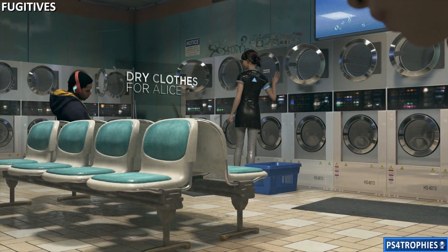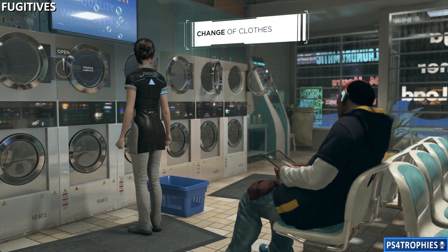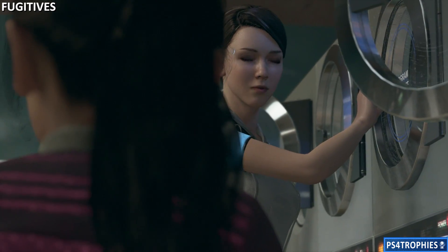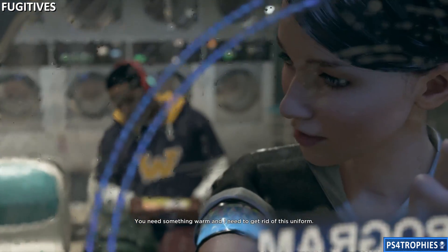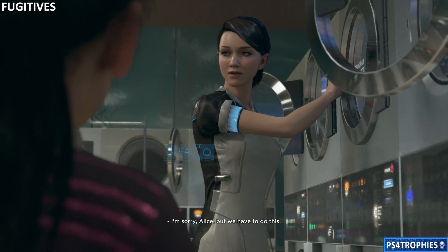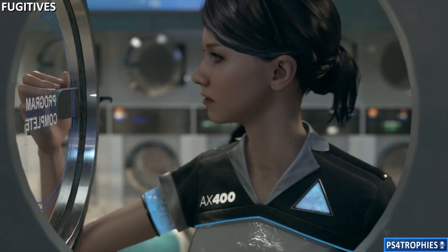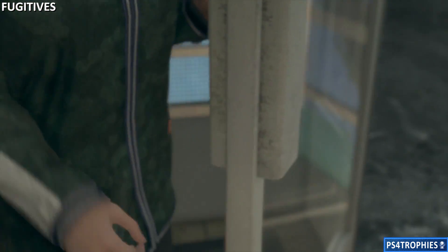Now you have to go over to the laundromat, which is on the opposite side of the area. Once you're in here you're going to find a dryer that has clothes inside of it. You have to make a choice of whether or not you want to steal the clothes, but I'm going to steal them because I need to keep Alice warm. The motel won't allow androids in there, so we stole money for the room and a change of clothes so we don't look like an android.